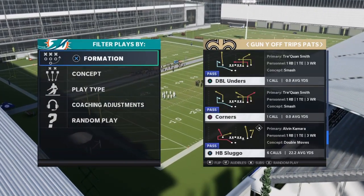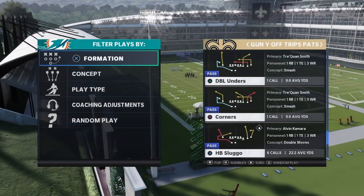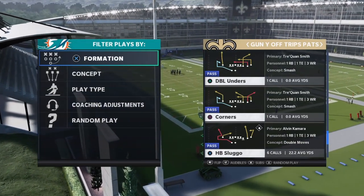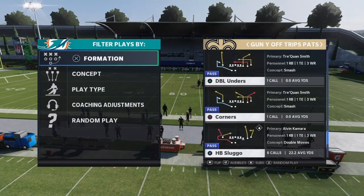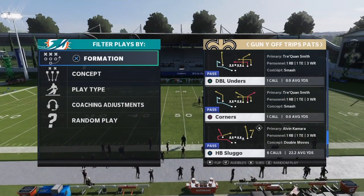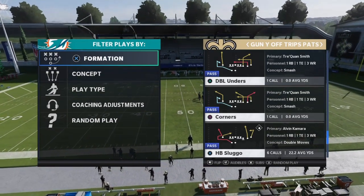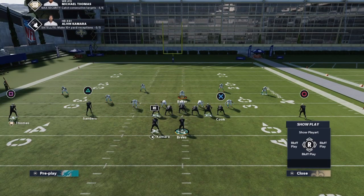Out of Gun Wide Off Trips, both of these plays get one-play touchdowns against man coverage. You can see I'm going against the Dolphins — they have Xavian Howard and Byron Jones, so there are no trash corners. This works against better corners, so let's hop into how you run these plays.